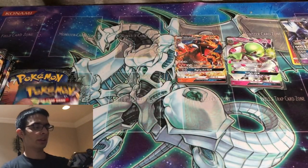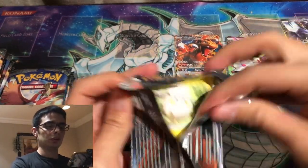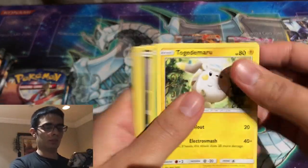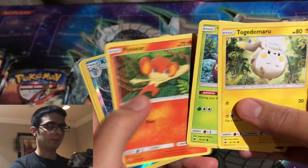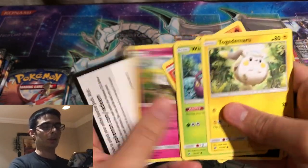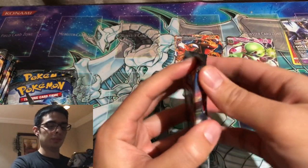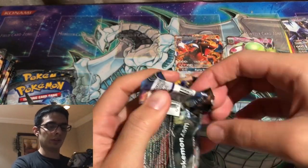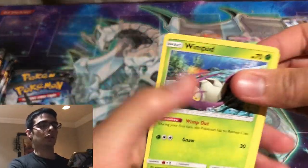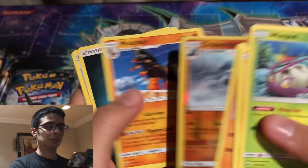I think we're starting to get halfway done with these packs. Before I started this video, these were all in sleeved blisters — so these aren't just random packs from random places. They're sleeved blisters so they shouldn't have been tampered with. That's just how Burning Shadows goes — you don't really get too many hits. It's really just the hunt for that Charizard.